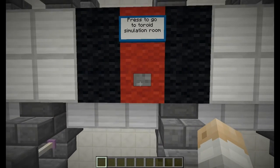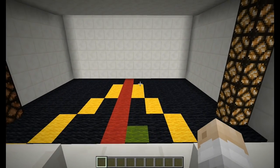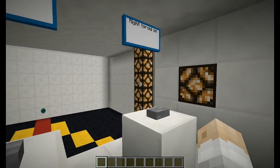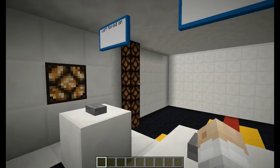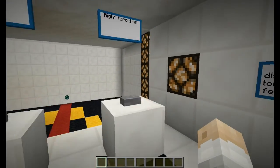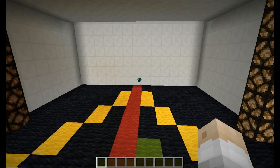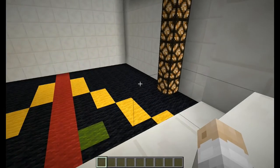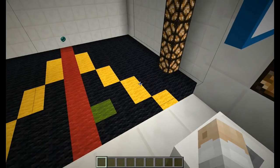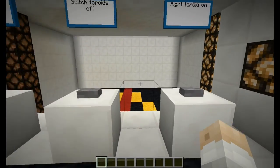Over here, the simulation room is based around toroids. As you'll see, we have two lots of redstone lamps, and only the right one is turned on at the moment. At the bottom we have our particles, which are being curved. If you watch their path — this yellow line — it shows the curved path of them.